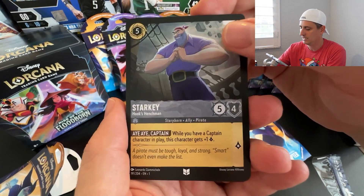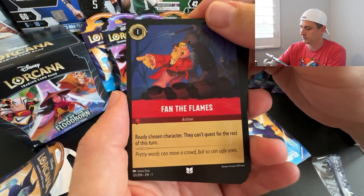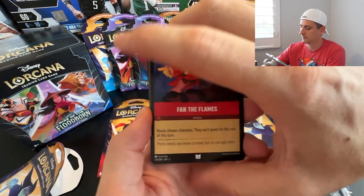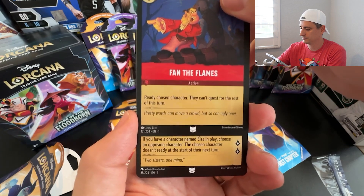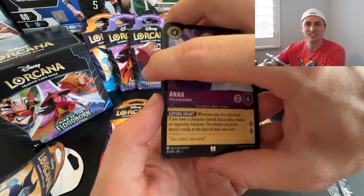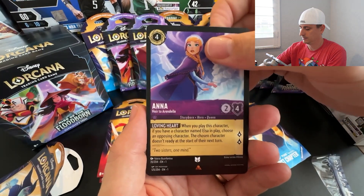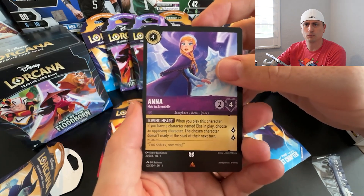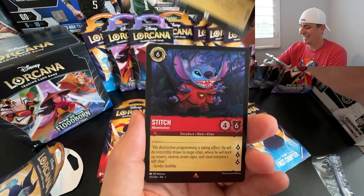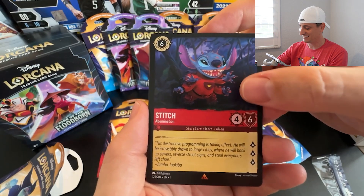Starkey, Hook's Henchman — he's an Ally and a Pirate. Fan the Flames — that's an action card. So we have items and actions in this game. Two Sisters — oh, we got Anna! She's a Storybook Hero in our Uncommon slot. Now this is going to be a Rare card — you get two cards of Rare or higher. And I got Stitch! Yes! I love Stitch! That's our first Stitch card — 'Jumba Jookiba.' He's destructive.